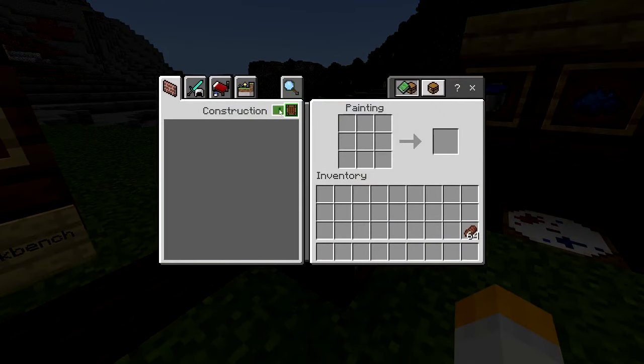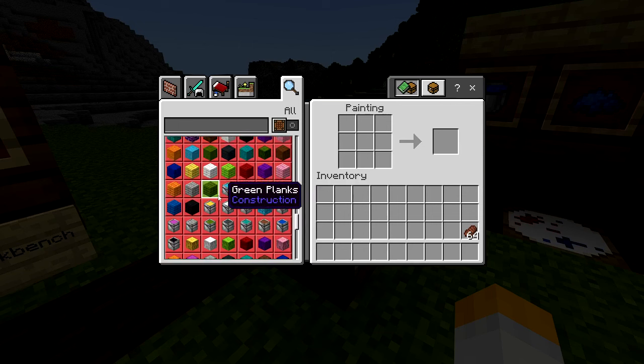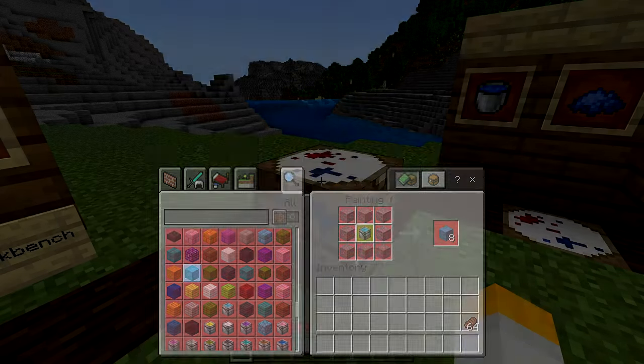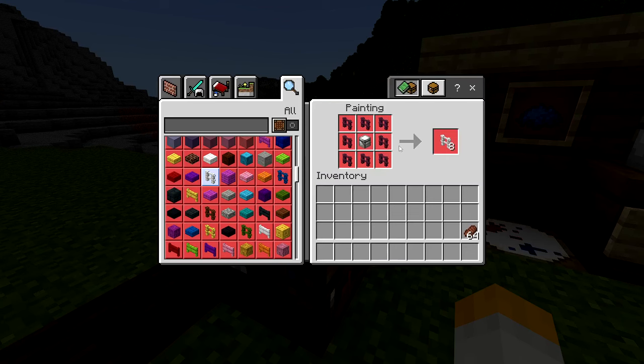What you use this for is to access most of the add-on. You can see it already here — you can paint different blocks. You might be wondering what this paint bucket is. That's what I'll go on to next. You'll eventually realise that you can use different methods of painting, and this is one method which is using the crafting table to make eight at a time.